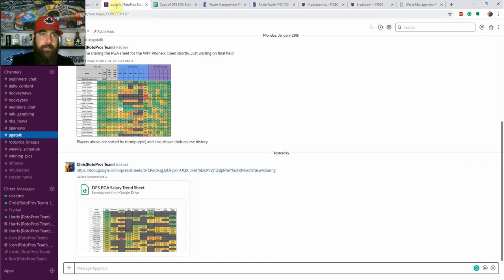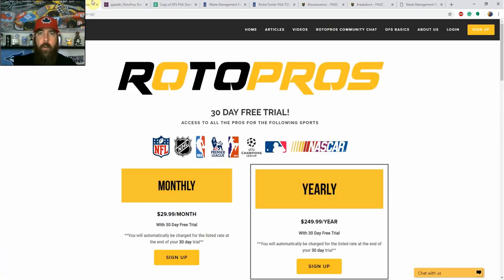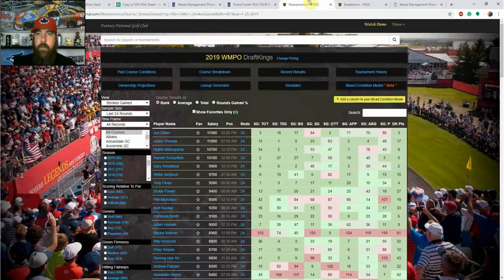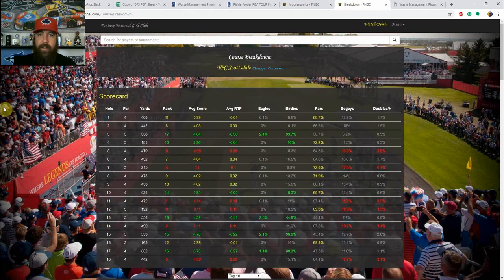Without further ado, let's jump right into this week. I want to go over not only my cheat sheet but also give a shout out to some of the places I use for pulling stats into my sheet, as well as other places I do my research each and every week. First up is moosanomics, which is Fantasy National Golf Club.